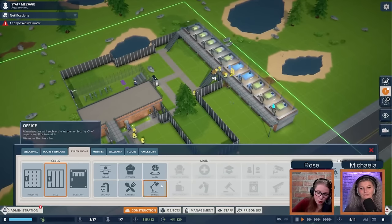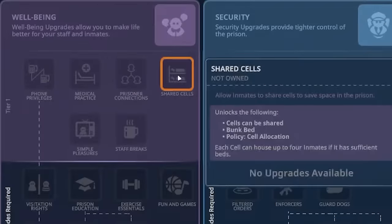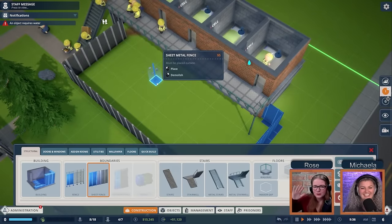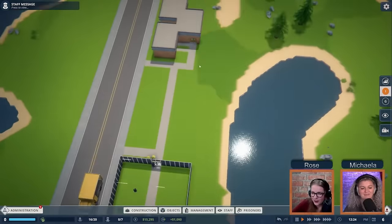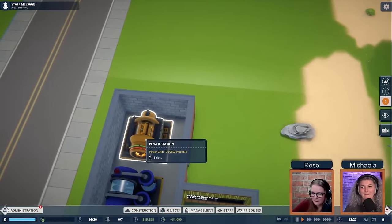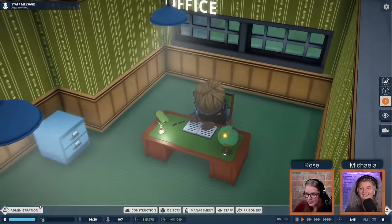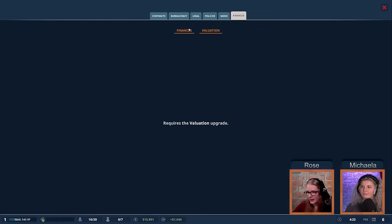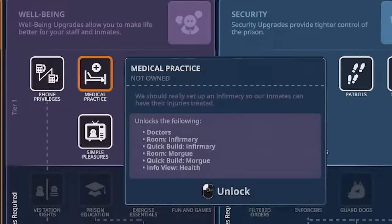There are no separate dormitories because cells can become dormitories. Unlocking shared cells in bureaucracy lets you put two, three, or four beds — or bunk beds — in a single room. With shared cells, prisoner connections matter: you really don't want to put arch enemies together. On another note, yes, inmates can sabotage utilities — Rose has watched them head straight for utilities during a riot. For the Warden's Edition pre-order: you get a special wallpaper, desk, and new wardens with unique traits — something they're better at and something they're worse at.